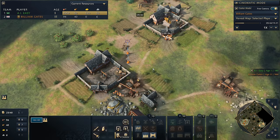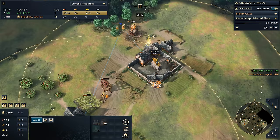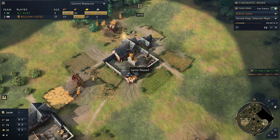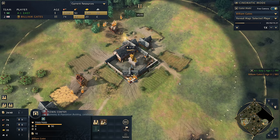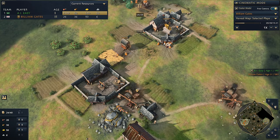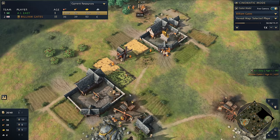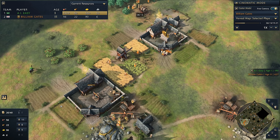We train villagers from both town centers and go up to 8 vills on wood. We rally over to food now — we've got plenty of sheep under the town center. We always want to keep sheep in the Goldilocks zone: a little bit of a wall at the front and some out here. And we look to put our farms between our town centers — really key to get them between the TCs so we can protect them. We keep wood as low as possible and add farms every single chance we get.